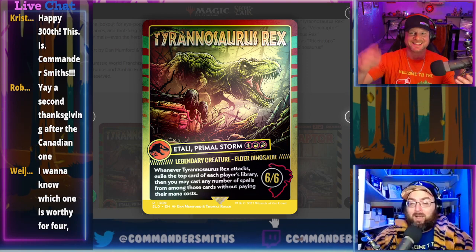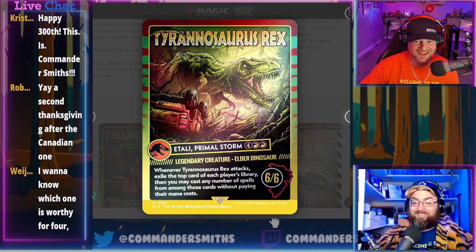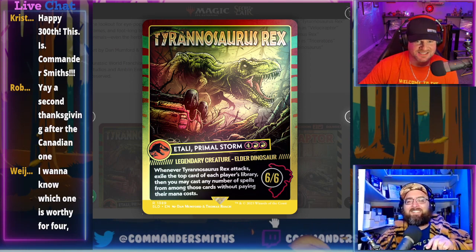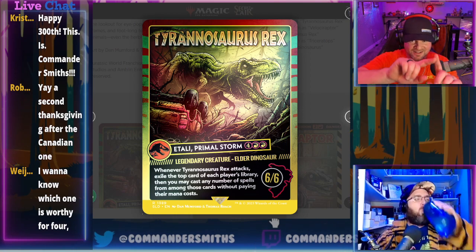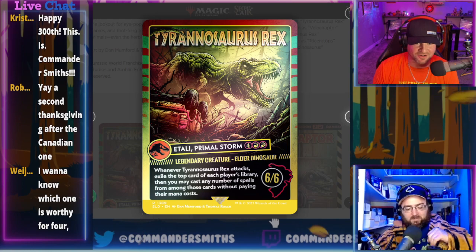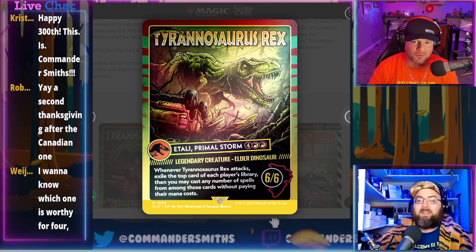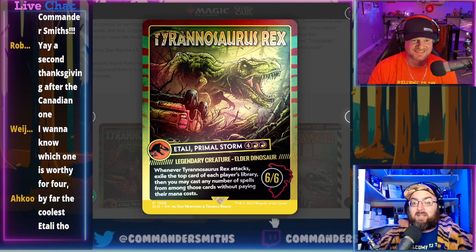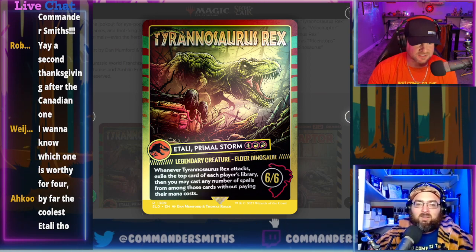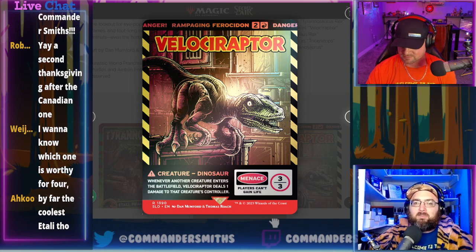The inside joke is that four years ago we used to do 'one spec to rule them all,' picking a spec from old sets. We picked Taliand because of the all-five-colors promo, then they reprinted it basically the next day. That said, the T-rex scene from Jurassic Park flipping the jeep is awesome — probably the coolest scene in the film.